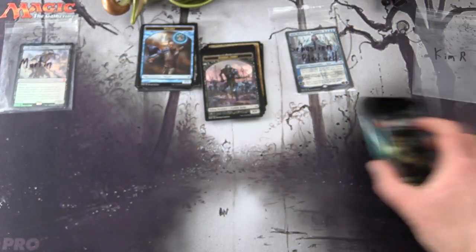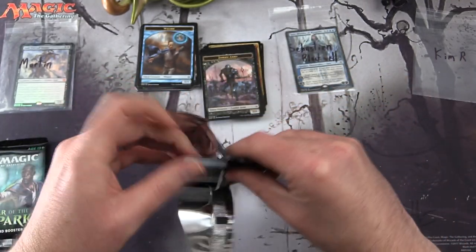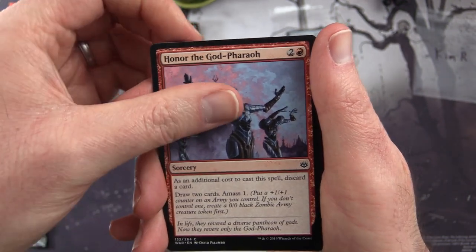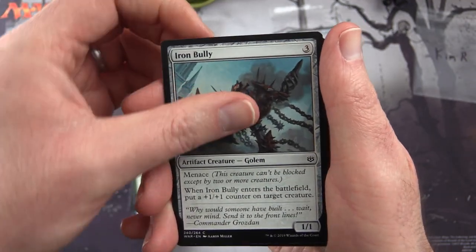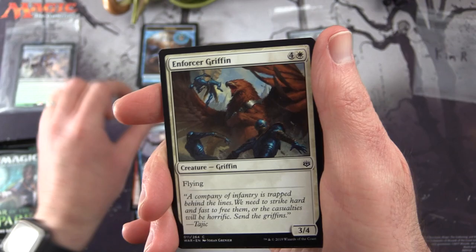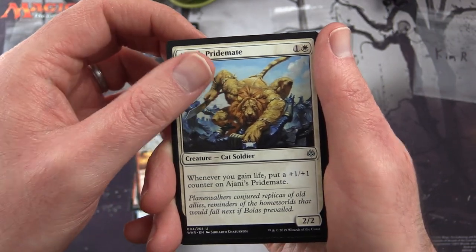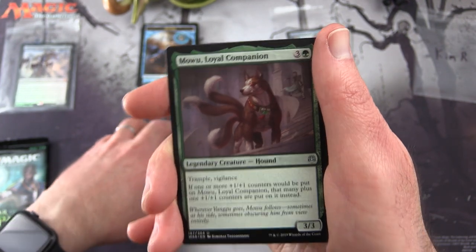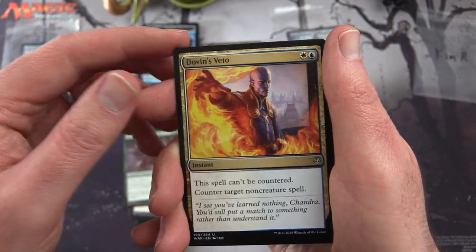Finally we have Kim R's first pack. We start off with Stealth Mission, Honor the God-Pharaoh, Sorin's Thirst, Cruel Stinger, Centaur Nurturer, Iron Bully, Erratic Visionary, Enforcer Griffin, Lazatep Reaver, Demolish. Uncommons: Ajani's Pridemate — that's his Pride Mate, not Ajani himself — Moo Loyal Companion, and Dovin's Veto.